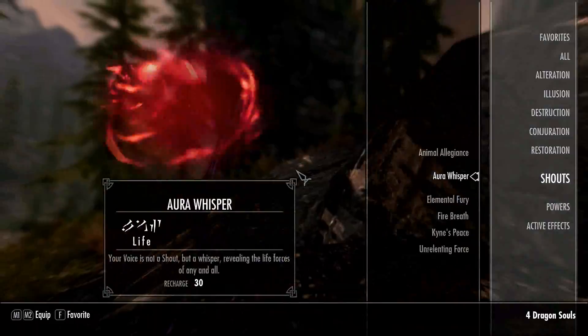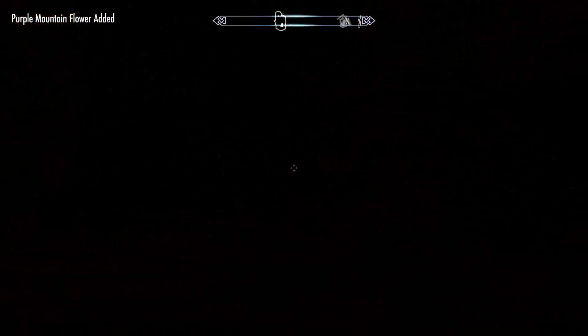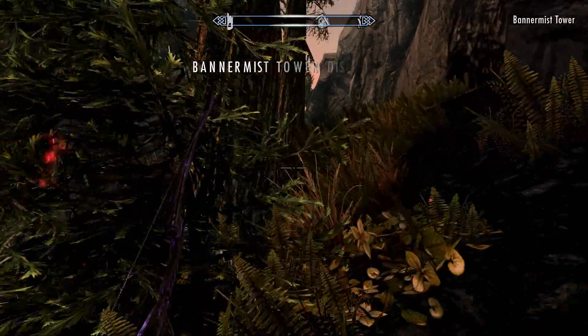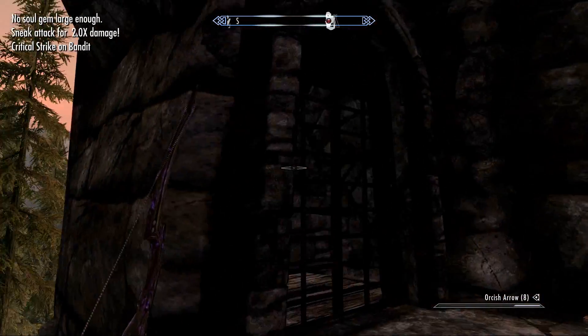I personally use one called Aura Whisper. When you use it, it provides you with a vision of life, showing you living creatures nearby. So now I know there's something inside here — be it bandits or something else — it allows me to be prepared for what dangerous things lie ahead.